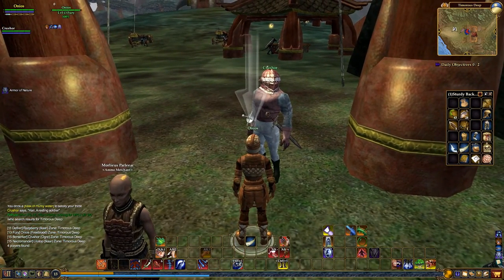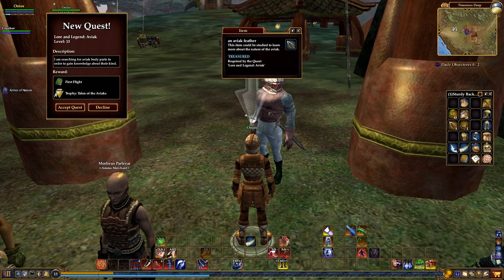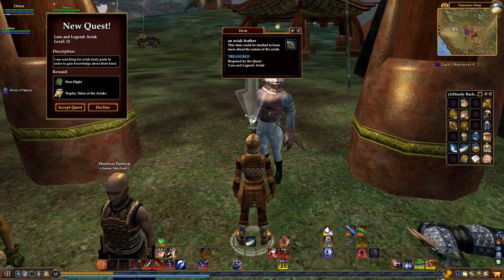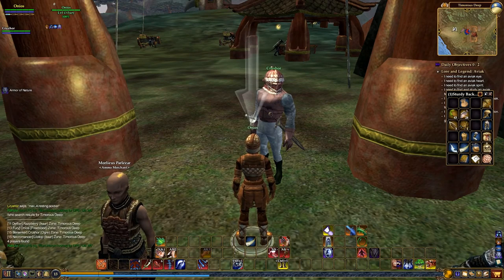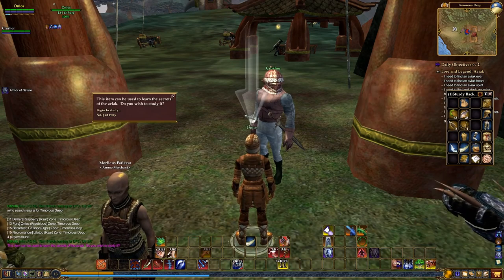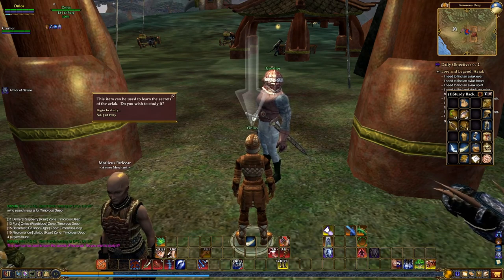So you can wait until level 49, turn all these quests in or finish them off, and still get really good experience for doing that. Or you can do it at a lower level and get yourself a little boost. We're going to go ahead and hit Accept on this. You need to examine it — it opens up a little box that says 'This item can be used to learn the secrets of Avoks. Do you wish to study it?' Go ahead and click Begin to Study.